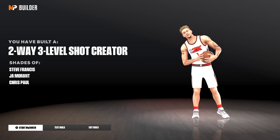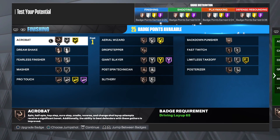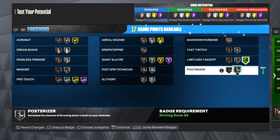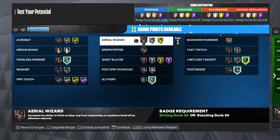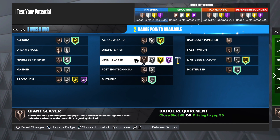I can show you what badges I would run on it, but you are going to get four more badges so it might change a little bit. We want to max out Limitless Takeoff, Posterizer, Slithery, Fearless, Acrobat, Aerial Wizard, and then you get two left over. We can get Giant Slayer gold when we add the college badges that you get when you make a build in 2K23 MyCareer.